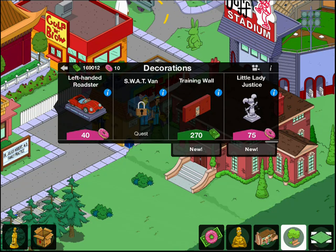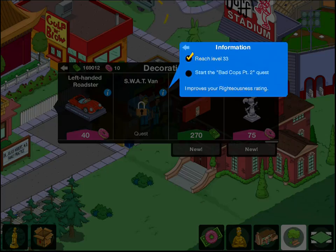Eventually you'll be able to unlock the SWAT van, which gives you Eddie and Lou — two new characters for level 33. I've also got the training wall and Little Lady Justice. Little Lady Justice is quite expensive at 75 donuts. The training wall improves your righteousness, and the SWAT van improves your righteousness as well.